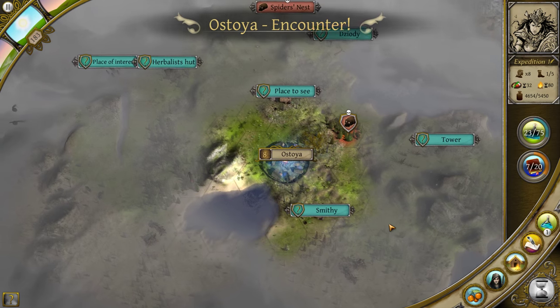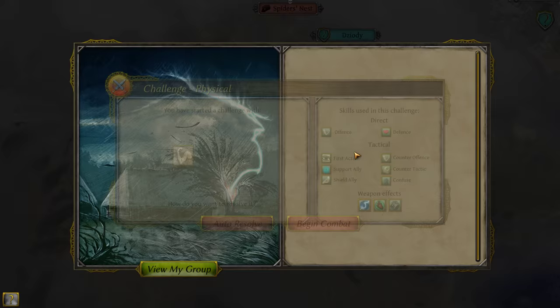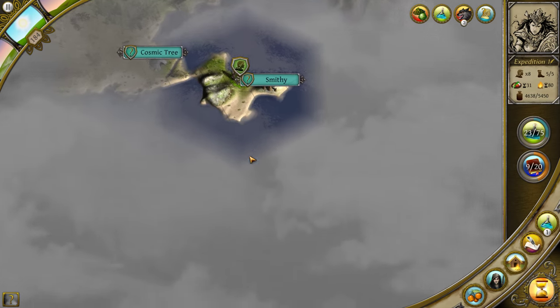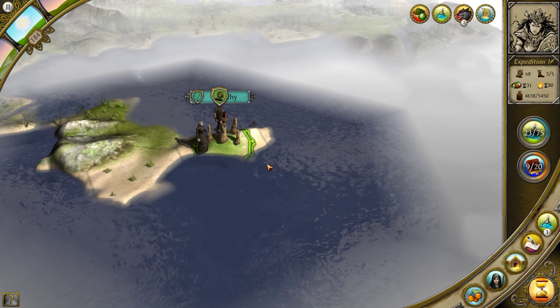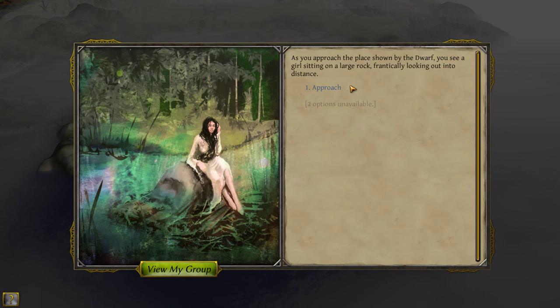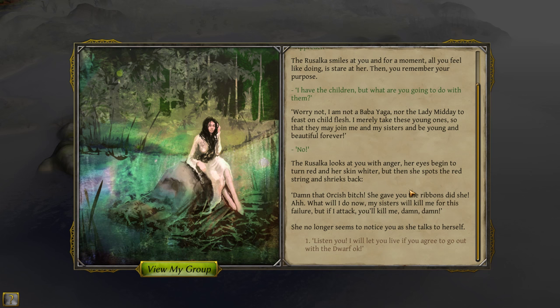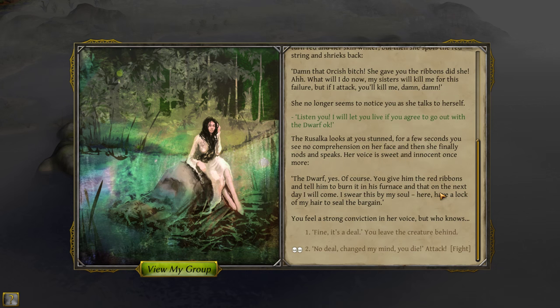Let's go talk to the Rusalka next turn. A sudden heavy hailstorm descends upon you — the hail is so large, but you manage to patch up the roof in time so very little food was damaged. As you approach the place shown by the dwarf, the Rusalka smiles at you. She asks what you're going to do with them. We tell her we'll let her live if she goes out with the dwarf. She looks stunned, then she finally nods — her voice is sweet and innocent once more: 'The dwarf — yes, of course. You give him the red ribbons and tell him to burn it in his furnace, and on the next day I will come. I swear this by my soul — here, have a lock of my hair to seal the bargain.' We'll accept the deal.